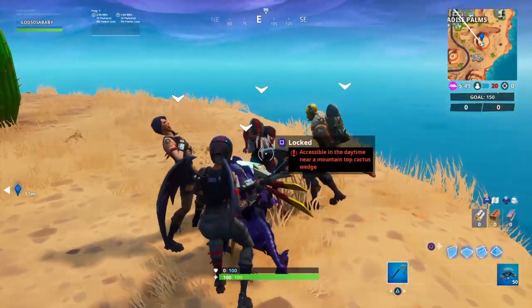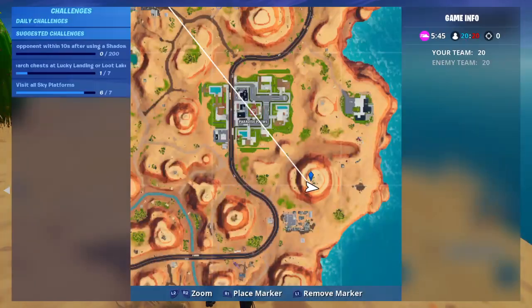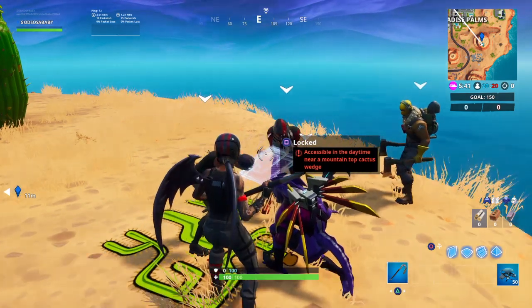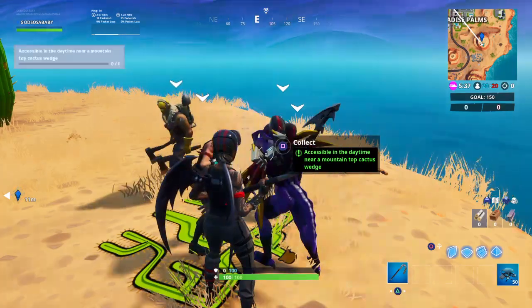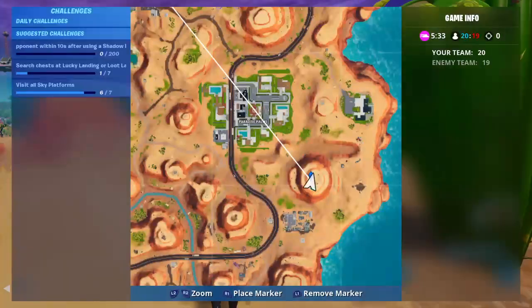I heard about a glitch where it doesn't unlock until the bus has left the map, so you might have to wait a second. But there it is — we now have Fortbite number 81! This is where you can get it on the map, running right under Paradise Palms.